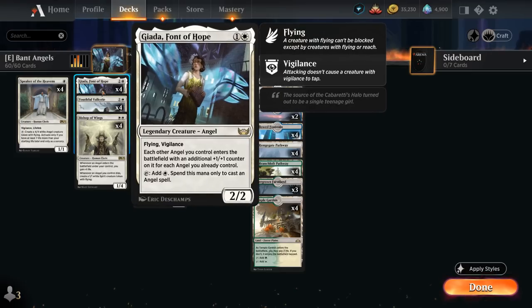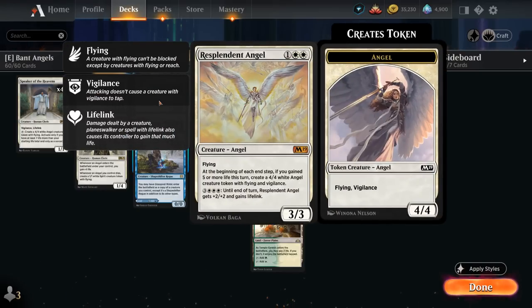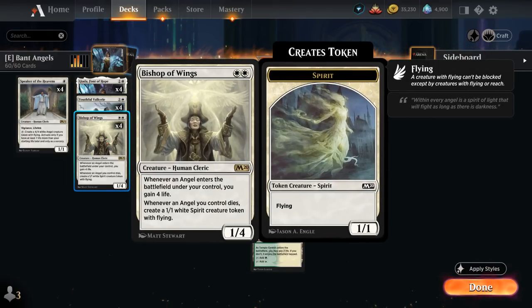We also have Janna, Font of Hope as a new addition from Streets of New Capenna, which reinvigorated the archetype. It lets us put a ton of +1 counters on Angels that enter the battlefield, making it easier to enable Resplendent Angel. When we have a Righteous Valkyrie in play, our Angels will be much larger when they enter, potentially gaining 5 life right away, so we may not even need Bishop of Wings.